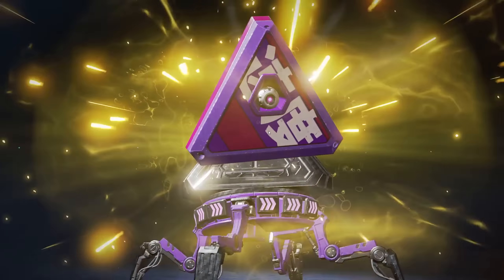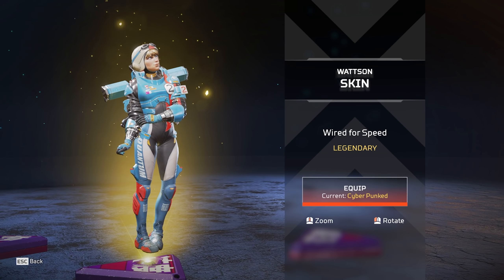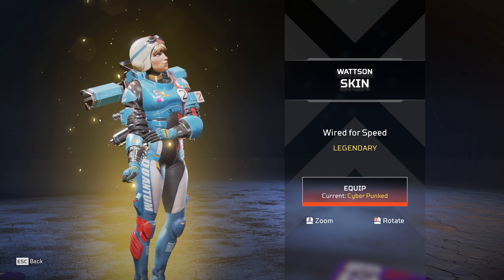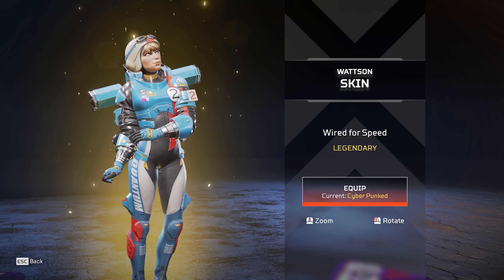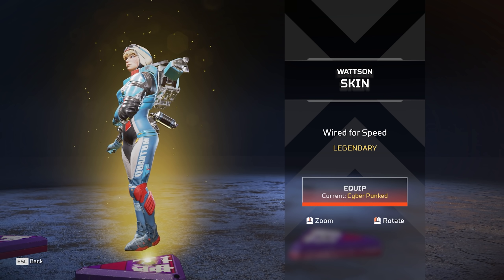Okay, is this a skin? Do I finally get it? No, but it's another really cool skin. This is a cute Wattson skin, very cute. I get that she's like a speed racer and she's supposed to be in a race car. If you pair this with the R301 skin, man, that's awesome.